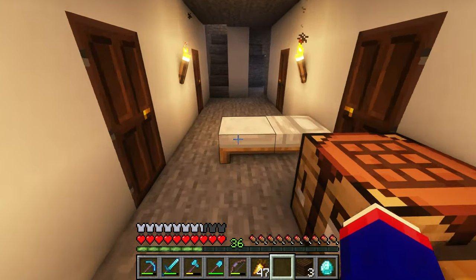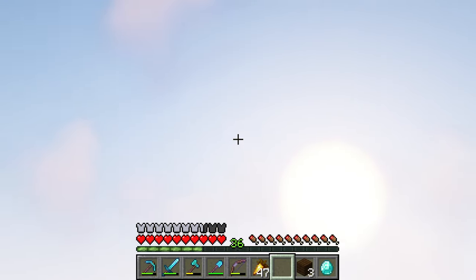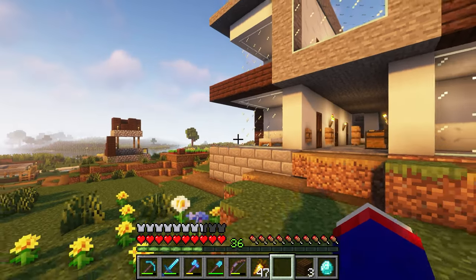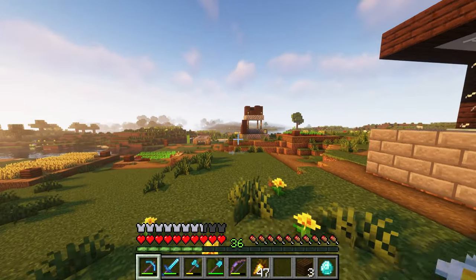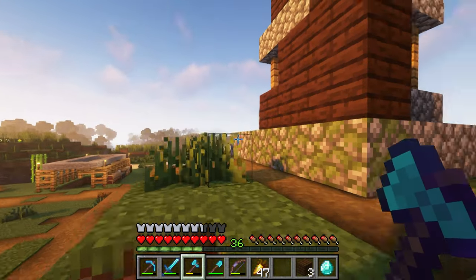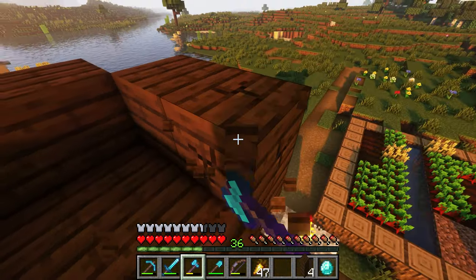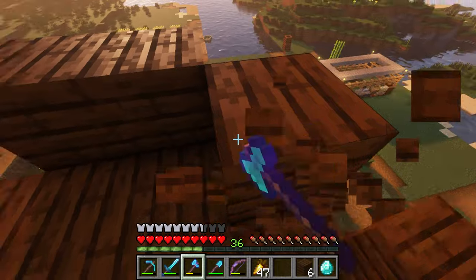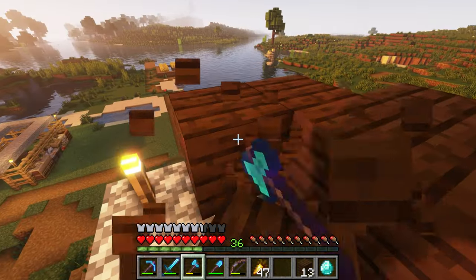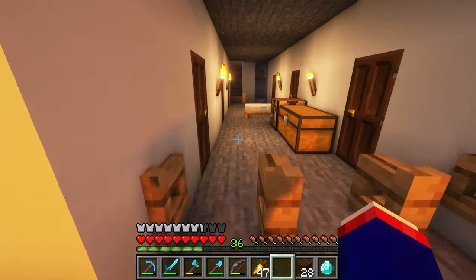So we have no more villagers, which leads me to what we are going to be doing today. We are going to be doing what I call Operation Repopulation. Essentially, we're going to find villagers, bring them back, and hopefully they'll repopulate the village, because I need my villagers back. I had so many farmers, and then all of them gone. I need my emeralds. So without further ado, let's get into the video.